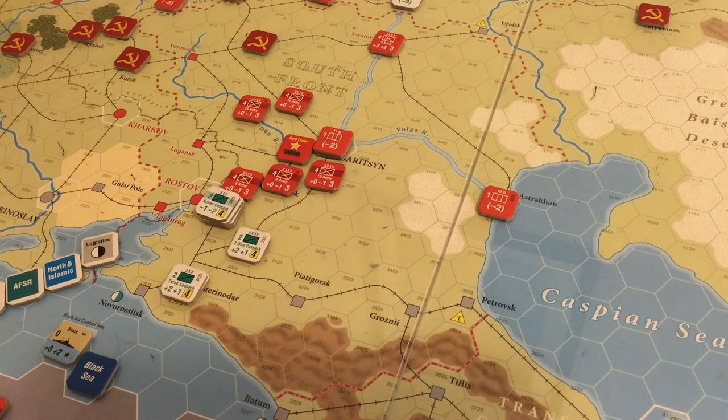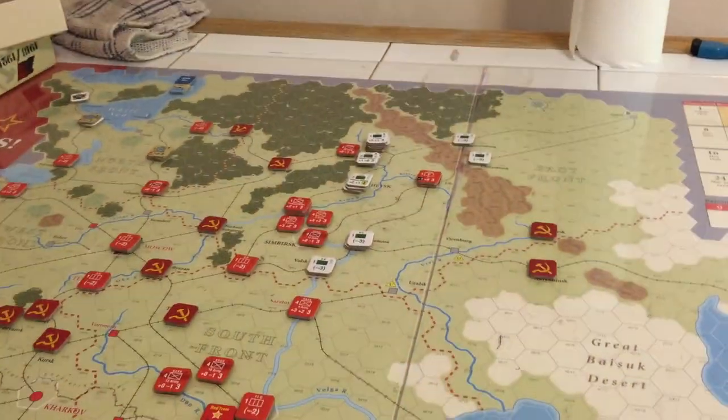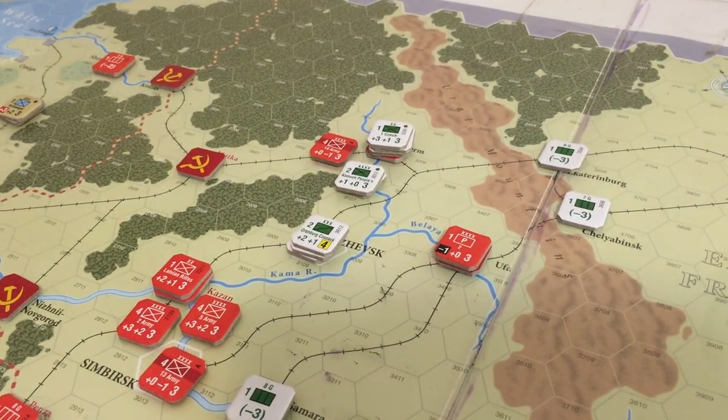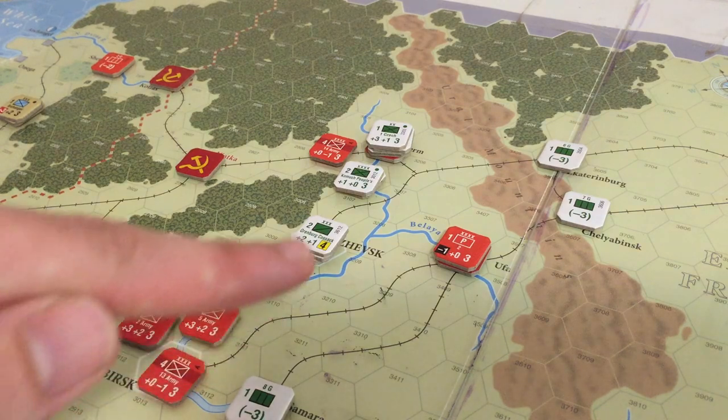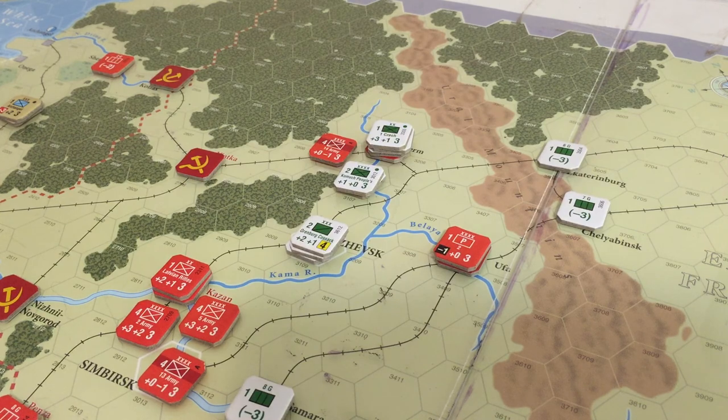Now we must decide what chits we're going to put in for the Reds - we'll take the Field Staff chit, which we always get, and the South and East again. The Whites get all their standard chits, but we decide what we want to go first. I kind of want to take the East Front - the Siberians - because I want to see if I can deal with these Partisans and maybe figure out what I'm doing in Perm. I know this hammer is coming, and I'd rather take action now to avoid that army running away. The Partisans could do nasty things, so I'd rather try to take care of them before they become too much of a pain.